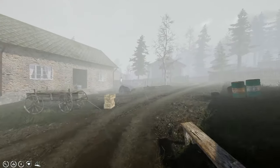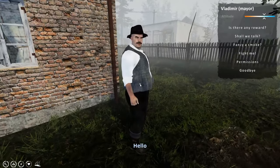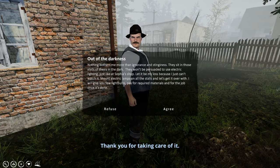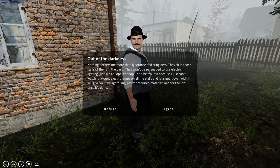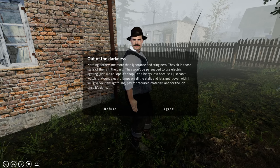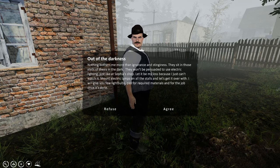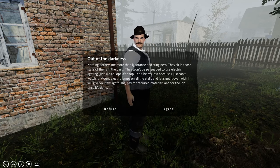Let's go talk to the mayor - maybe we can get some coin for this. Current balance is two coins. Any reward? A hundred - that's alright. Let's see what he's got for us. 'Nothing bothers me more than ignorance and stinginess. They sit in those stalls in the dark - they won't be persuaded to use electric lighting, just like at Sophia's shop. Mount electric lamps on all the stalls and let's get it over with. I will give you a few light bulbs, pay for required materials, and for the job once it's done.' He just gave us five light bulbs.